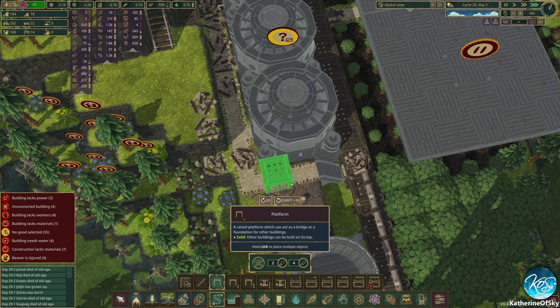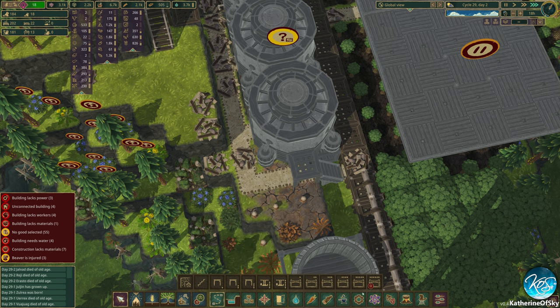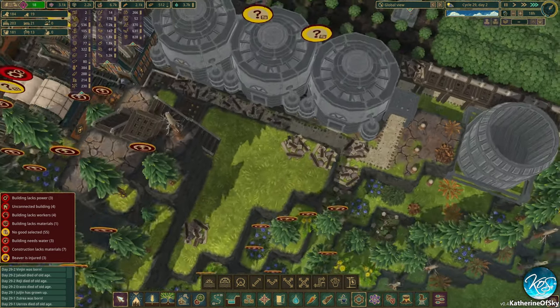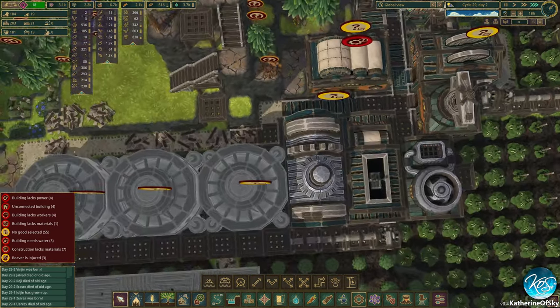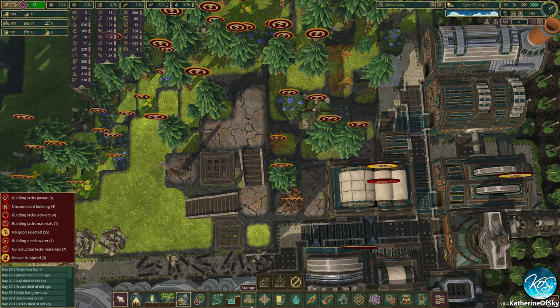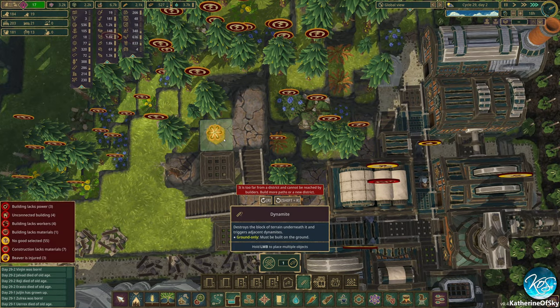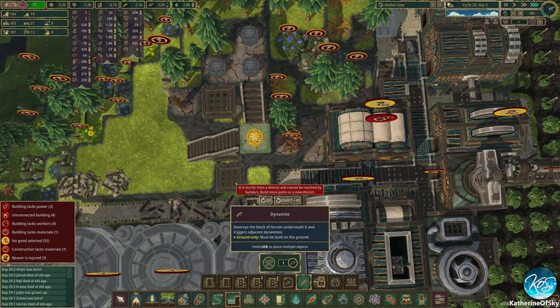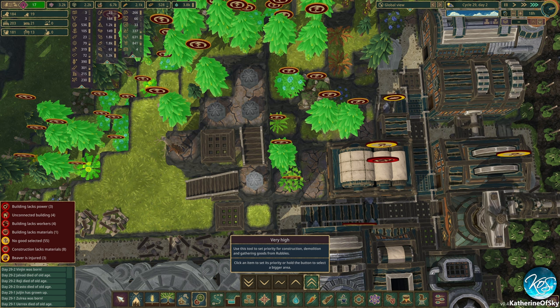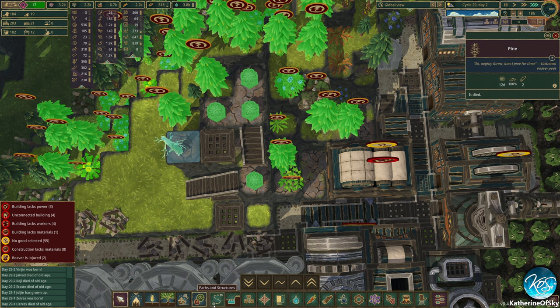I wonder if it can build like this and put the power on the second level. It does work! Oh boy, okay, that's great. So this is going to be our second level of stuff. Let's put these on high. This needs to go high as well.